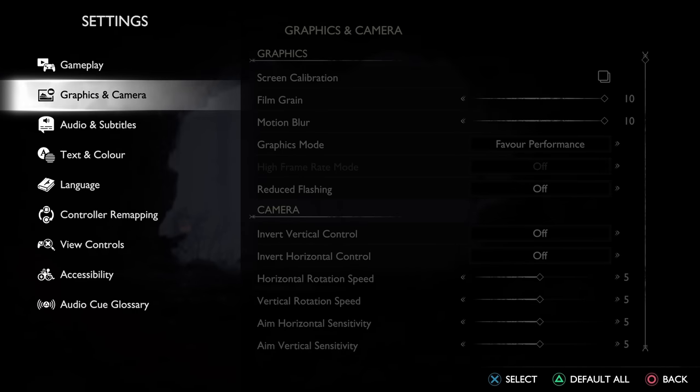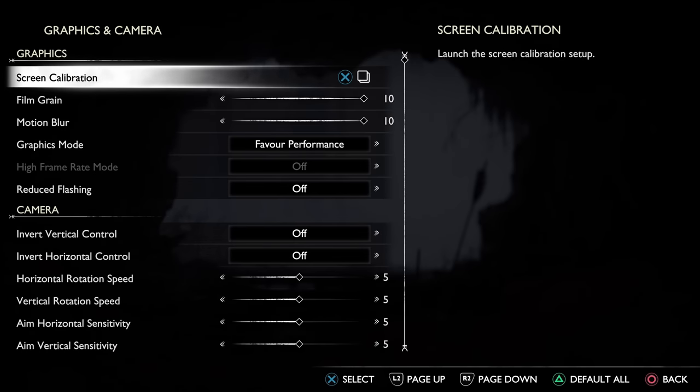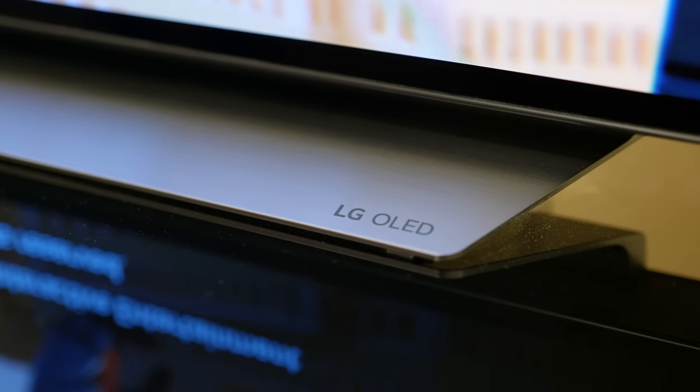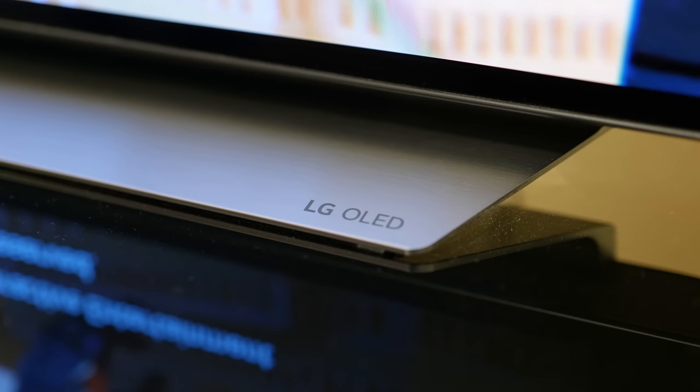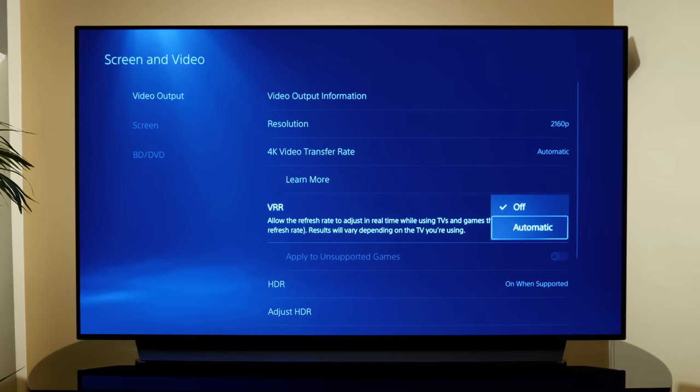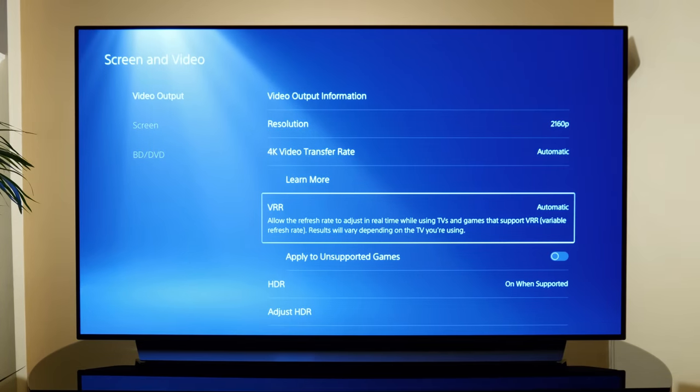The next couple of settings fall under the graphics and camera section. Setting 7 is to ensure that high frame rate mode is enabled if the option is available to you, as it will boost FPS in both graphics modes. You will only have access to this if your TV supports VRR and you have it enabled in your system settings. I do have a full video about variable refresh rates on PS5 if you are interested, and that will be linked to the top right.